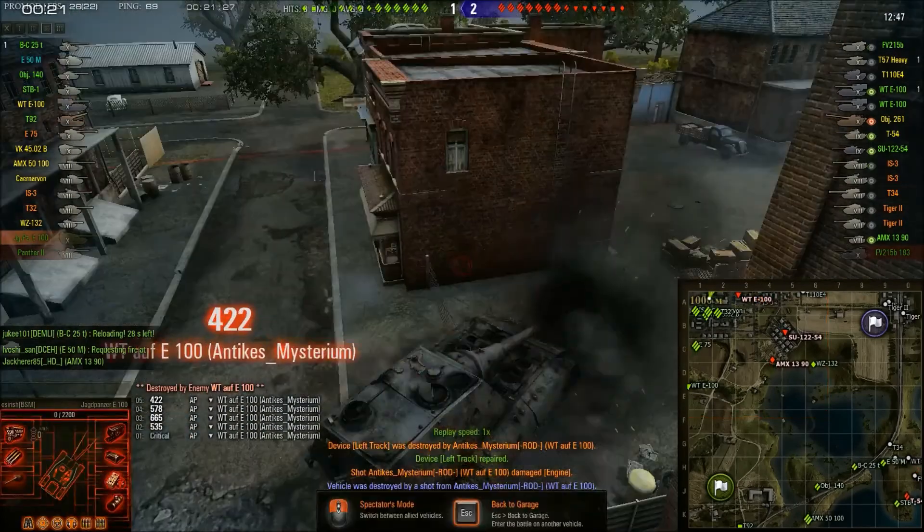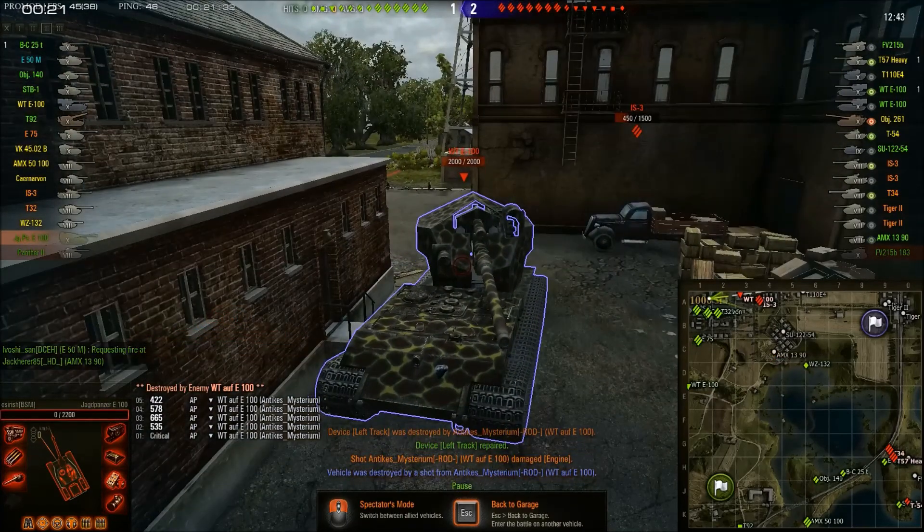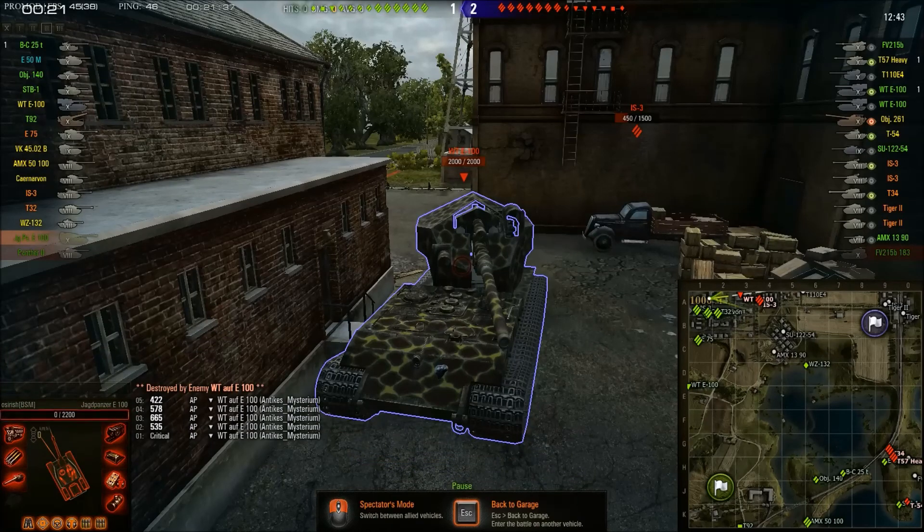And I bounce! So there you go — that answers the question. What is scarier than a Jagdpanzer E100 turning the corner to face you at close range? The answer is a Waffenträger E100 hiding around the corner ready to face you. One that was not spotted heading into town — I was really surprised he even went into town. But fair and balanced. Jagdpanzer E100 versus Waffenträger E100. Arse.